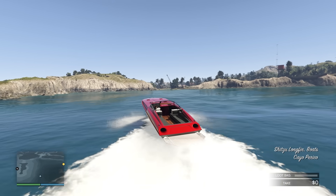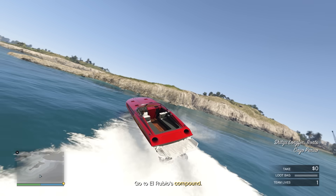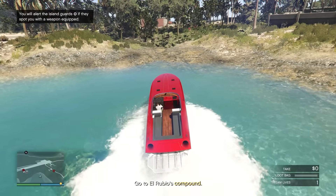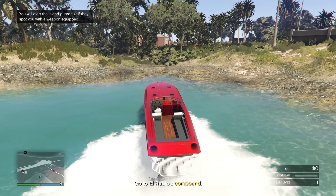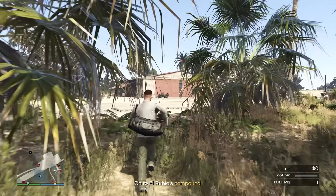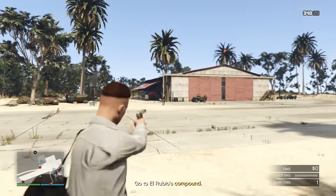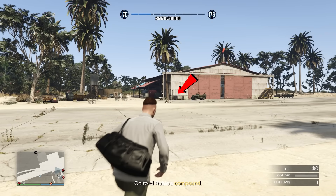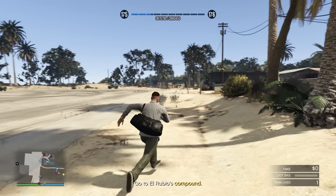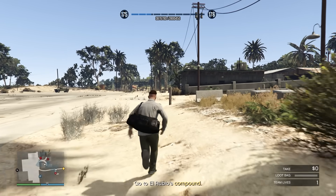Once the cutscene is over and you've entered at the main dock with the Longfin, make a sharp left-hand turn and head over to the airstrip. Leave the Longfin in the water — don't leave it on the beach or it will despawn. Run over towards the hangar where the loot is and take out the guard right in front of it early, on the left-hand side, because if you take him out closer to the right-hand side he will be spotted later on. Then grab your loot from the two loot locations.